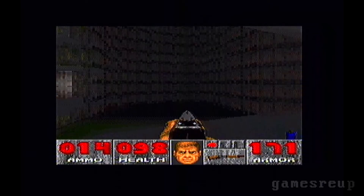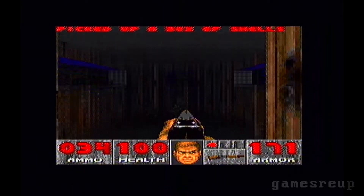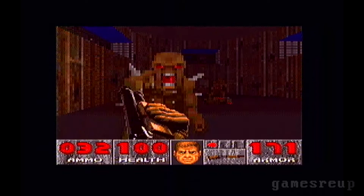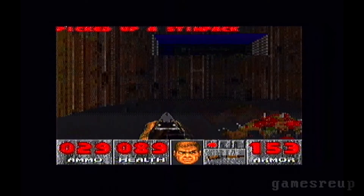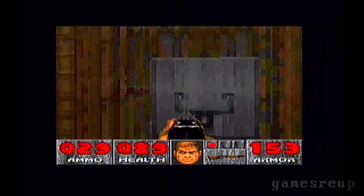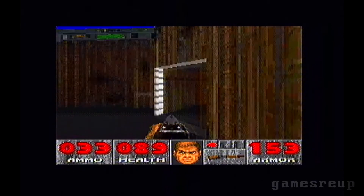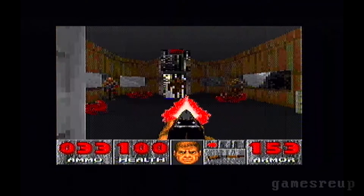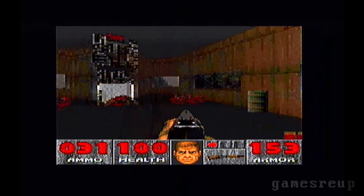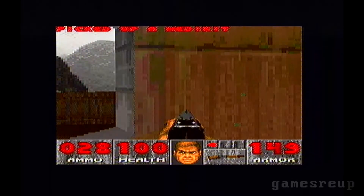You might already notice this when you see the enemies — the enemies themselves are only animated on the front. You probably won't believe this until you actually see it: you can only see the front of the enemies, so they're always looking at you, always checking you out, always ready to kill you. But that's basically what they're there to do anyway. They are animated only to that point, and again this is due to the memory lacking here.